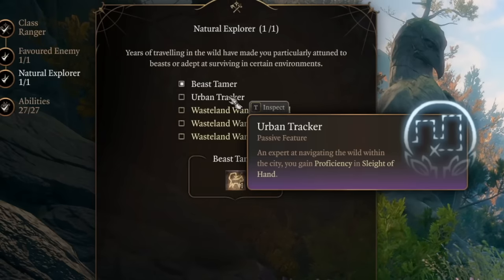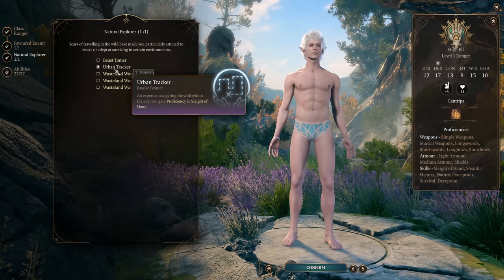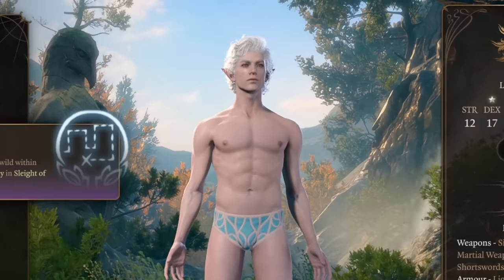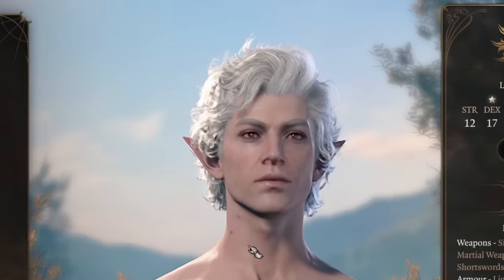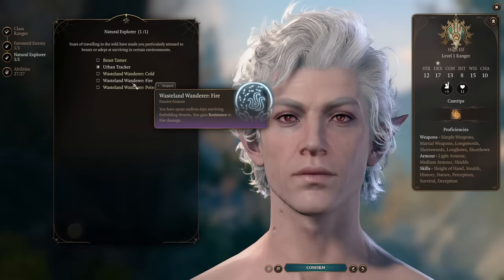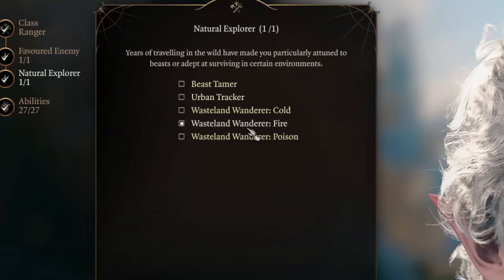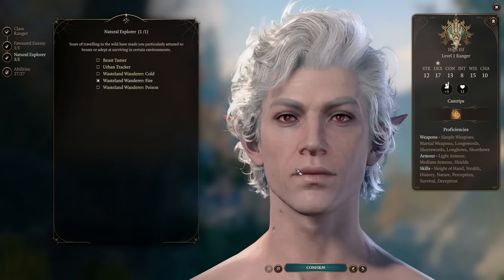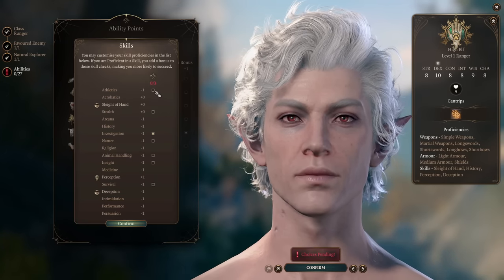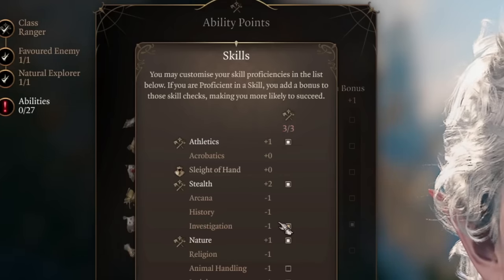In Natural Explorer, I recommend picking Urban Tracker if you will use Astarion as a trap disabler, lock picker, robber, or for stealing items. But if you just want him as a party member who can be powerful and take some damage, I recommend going with Wasteland Wonder of Fire to gain resistance against fire damage — one of the most common damage types in the game. For skill proficiency, I recommend Athletics, Stealth, and maybe Nature or Investigation.